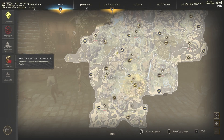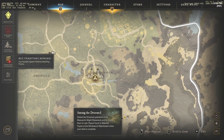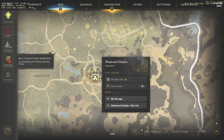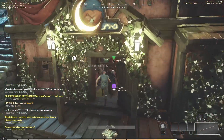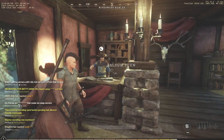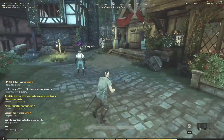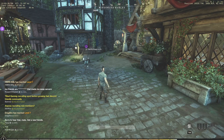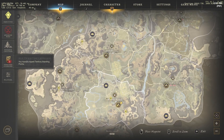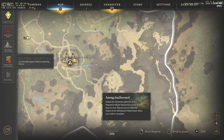I've made it to Windsward. I still have to do the quest called Among the Drowned to trigger this as my start town. First, go inside and talk to the inn NPC — he'll say guest registration and check you in to the town. Make sure you do that so your respawn is set here, just in case. The total journey so far from Everfall through to Windsward has been about 15 minutes.